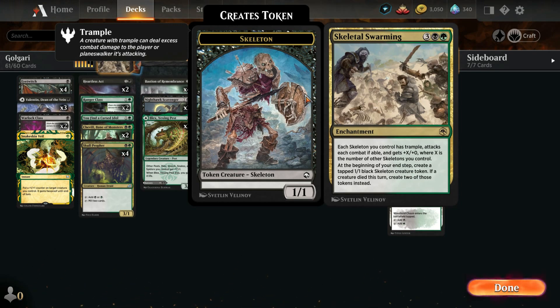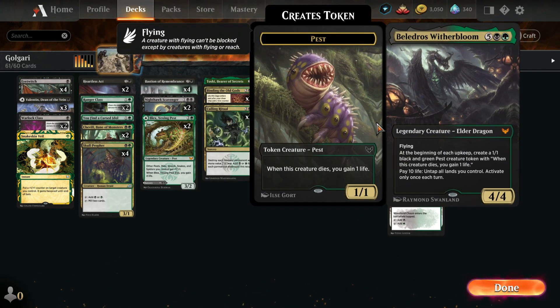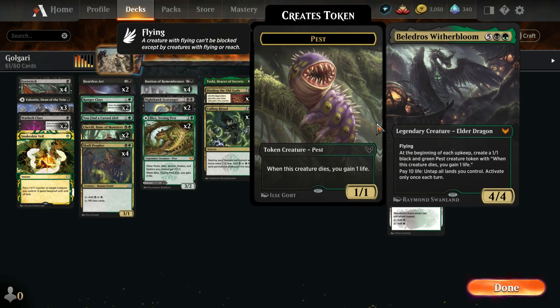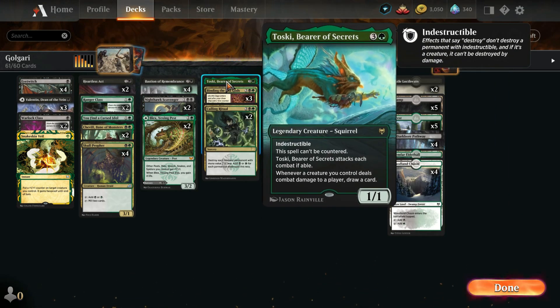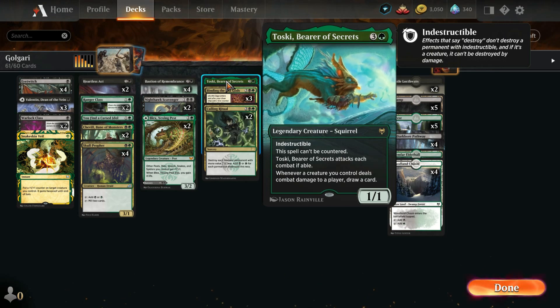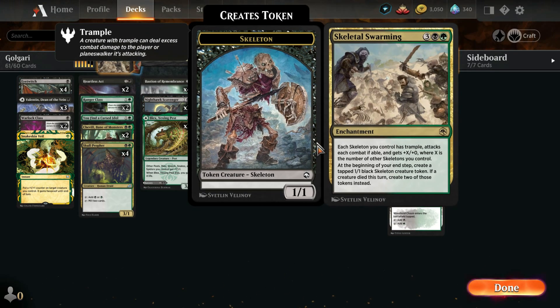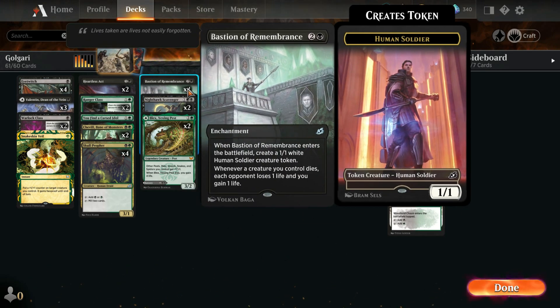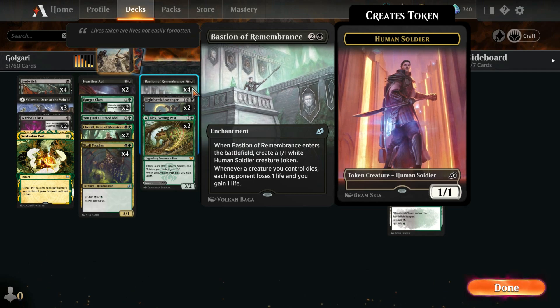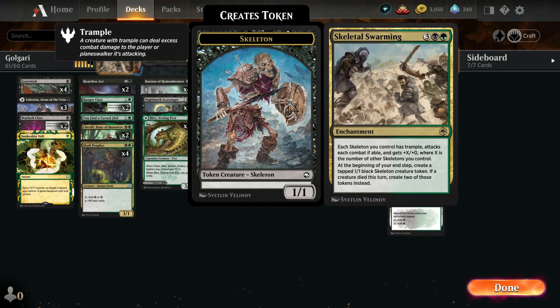There are a couple of things I threw in here just because, like Beledros — because in Golgari colors he's pretty good. Toski, because one Toski seemed pretty good with all the token creation we were going to be doing. And then Bastion of Remembrance is pretty solid with Skeletal Swarming.